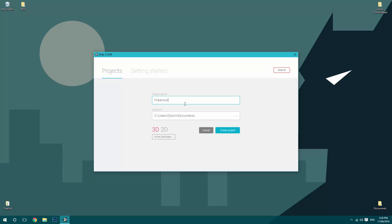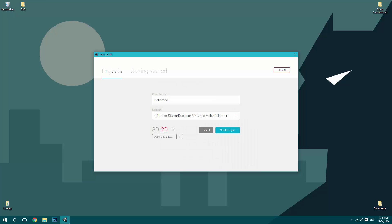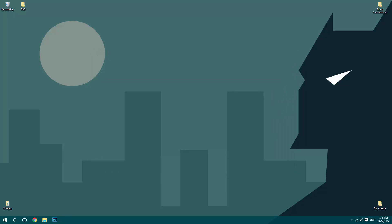We're going to jump right into this by creating a new project. You can name it what you want — I'm just going to call this 'Pokemon' and place it wherever you want. Choose it as a 2D project; we don't need to import any asset packages, though we could import the 2D one as it's helpful. Make sure you set it to 2D and click 'Create Project'.